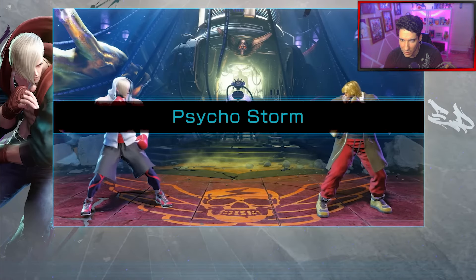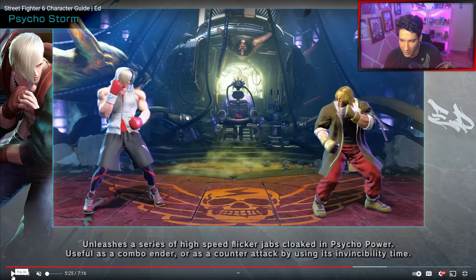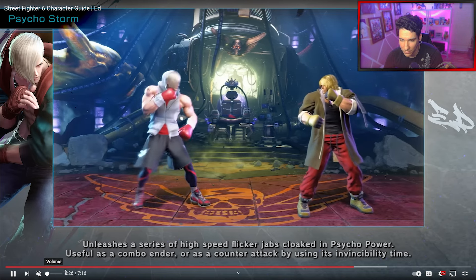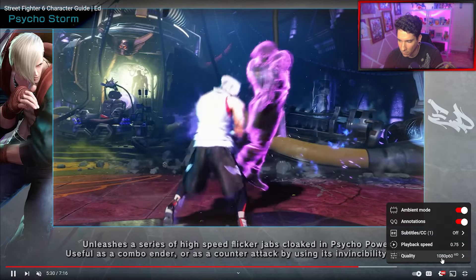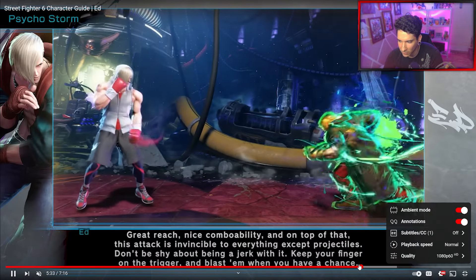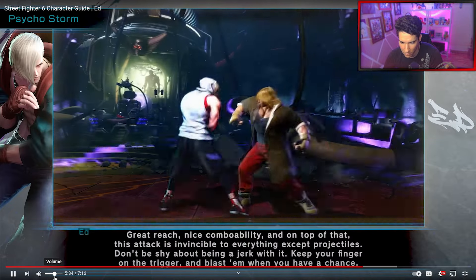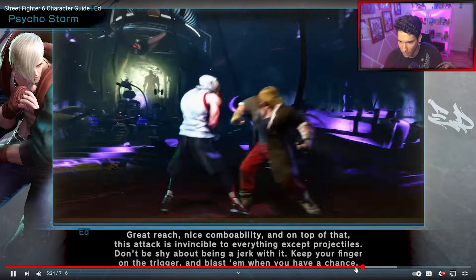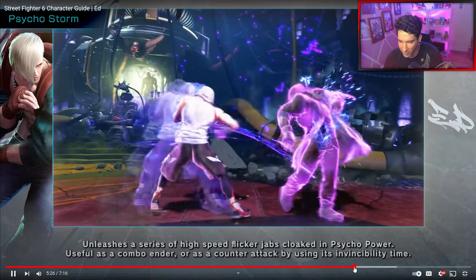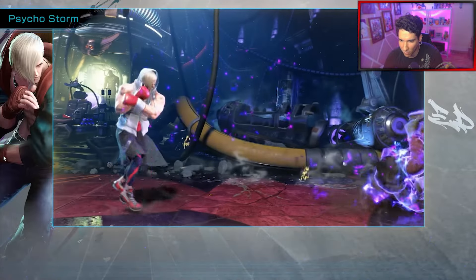Unleash a series of high-speed flicker jabs cloaked in Psycho Power — that's his Level 1 Super. Level 1 is the one to go with for wake-up supers and reactions. Feels like Ken's Level 1 — works like Ken's Level 1 super.